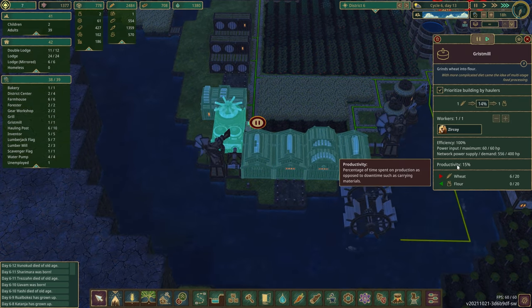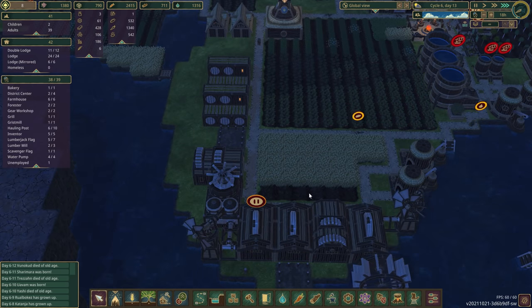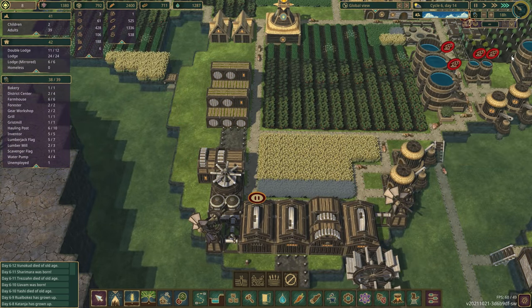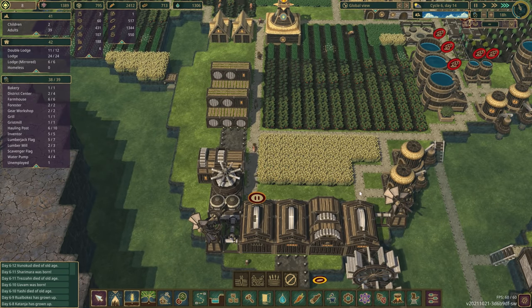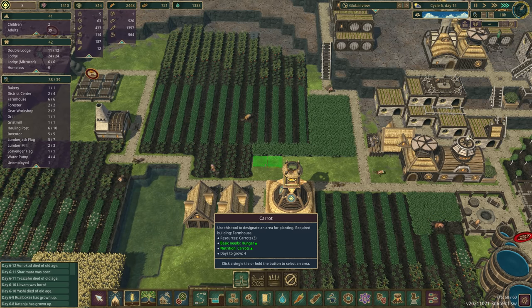Productivity is at 15%. I think because they have no flour. And it doesn't look like anything is planted here — I'm not sure why. Oh yeah, I think it might be out of range. Yeah, it's out of range. I guess we'll cancel that because it's not going to ever get done. We have a few more strips here we could put some food in. We've got wheat there — I'm going to put some carrots in here in this little strip.